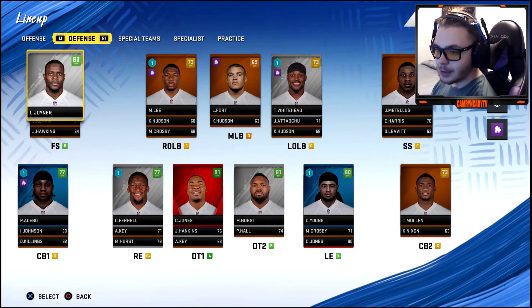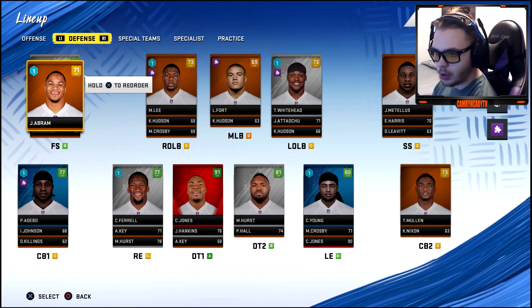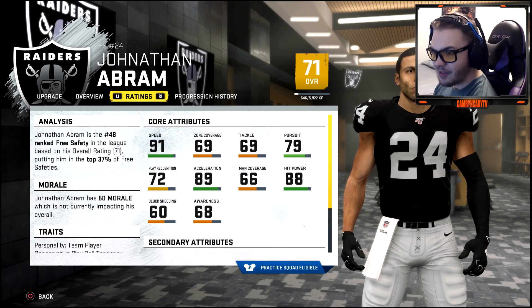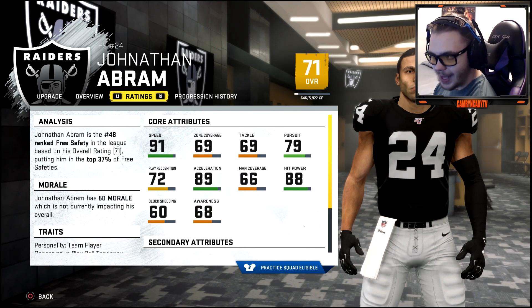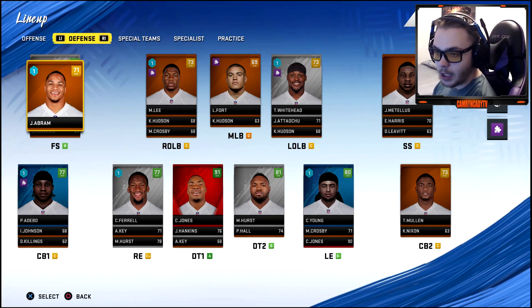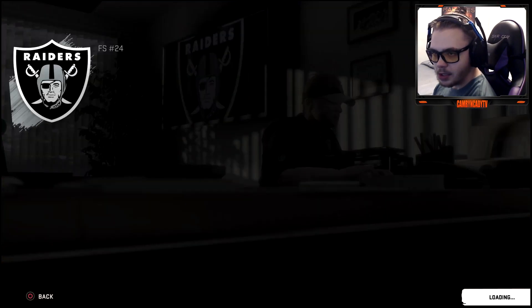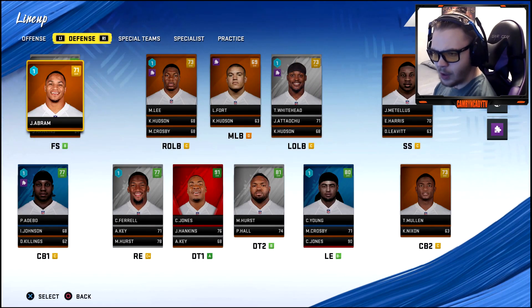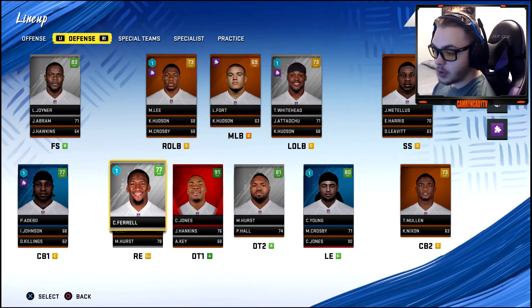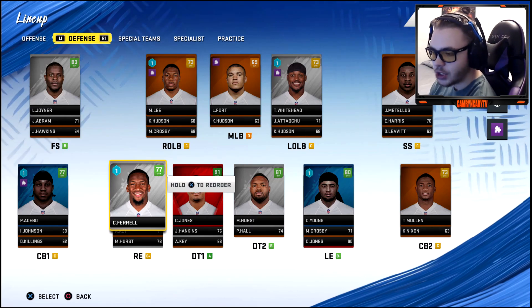Abram is only a 71 overall — must have been on injured reserve. We'll move Joyner over to strong safety and have Abram at free safety. On the d-line we've got Ferrell, Chris Jones, Maurice Hurst, and Chase Young — we should get pressure this year. If Chase Young gets an X-Factor paired with Chris Jones, that could be absolutely nasty.